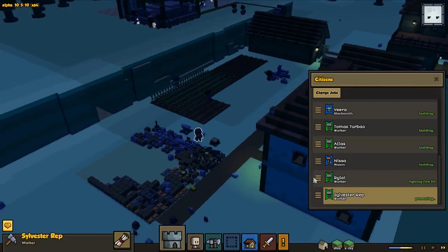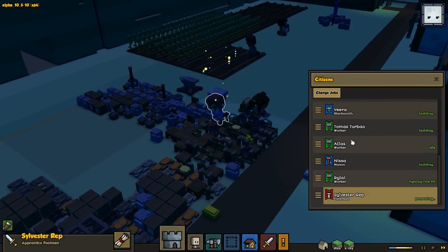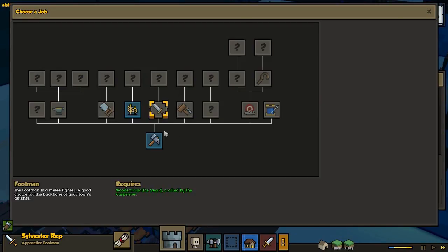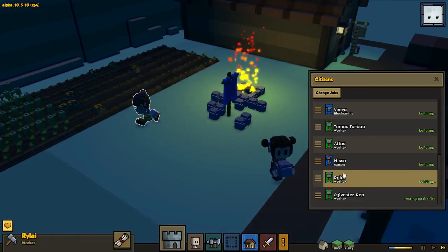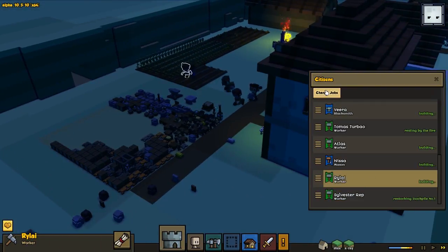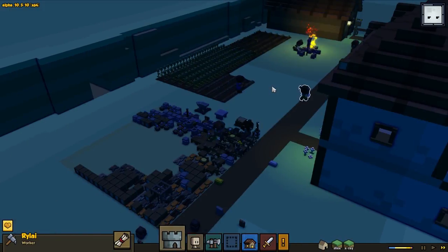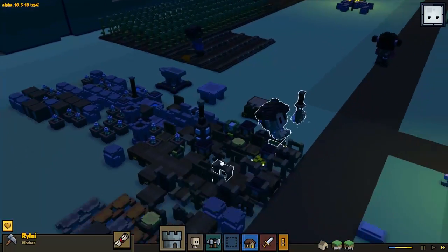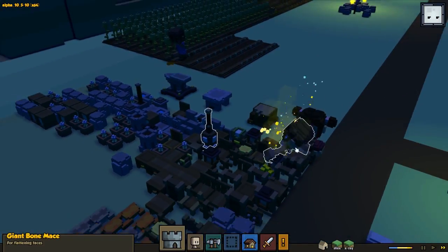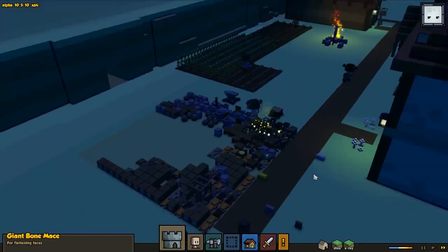No no no — I promoted the wrong guy! Sylvester is supposed to be a normal worker, so let's promote him back to worker and we're gonna get Rely to become our warrior instead, because that was what we were supposed to do. That would be our third soldier. We already got one of those giant bone maces prepared — there you go Rely, a nice weapon and a great shield.